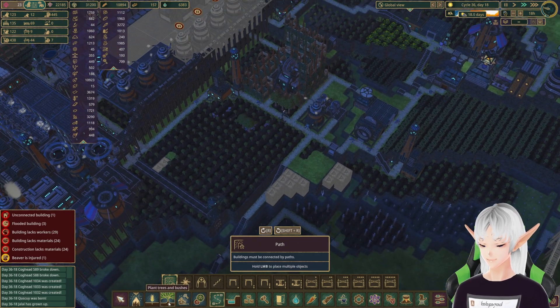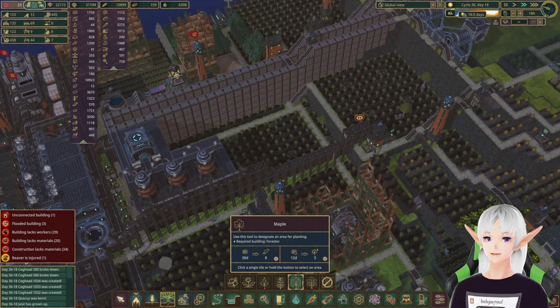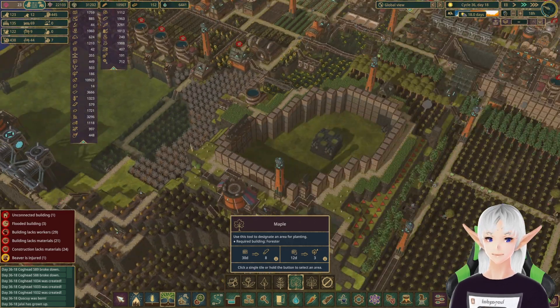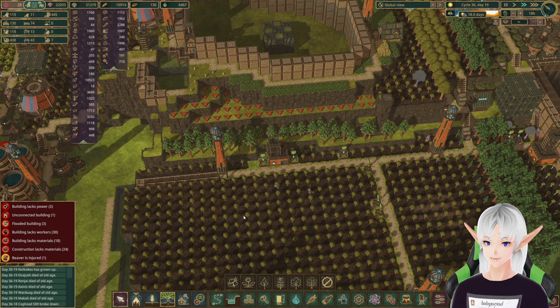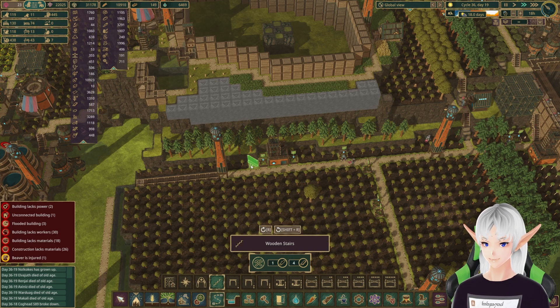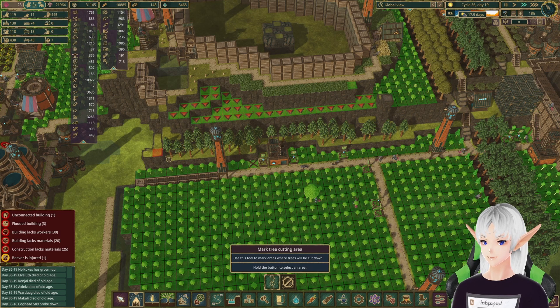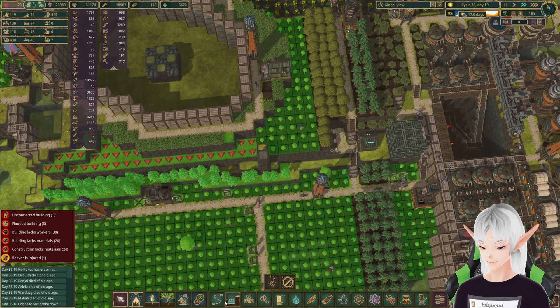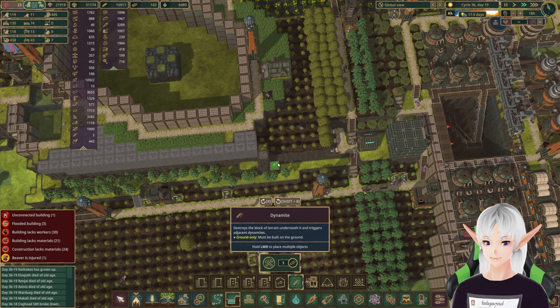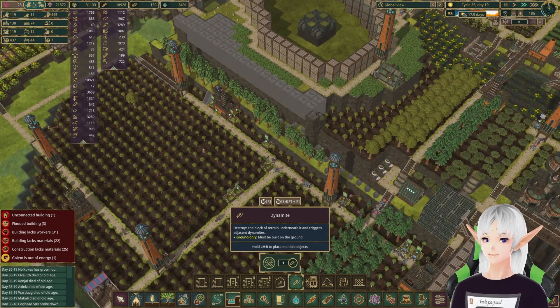Let's check on our trees over here — we've got a couple of places still to plant. Hopefully that helps us get caught up. How is this area going? Nobody's getting in there, so let's put some stairs right there. We'll go to maximum importance and hopefully they can cut all of these trees. Then we can level that out to add more trees back in. Let's toss some dynamite here too — all of this can go ahead and be dynamited — we'll figure out how to get up there eventually.